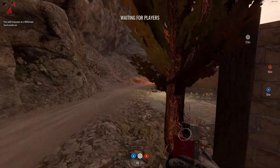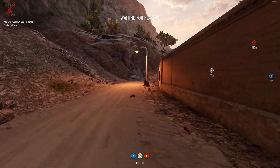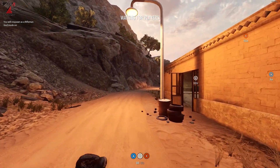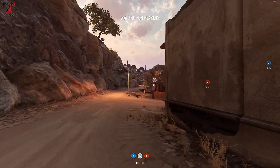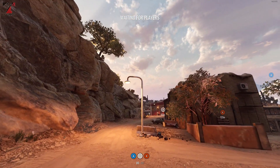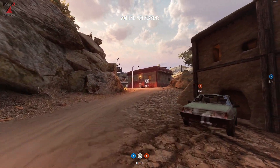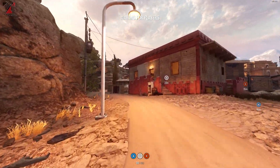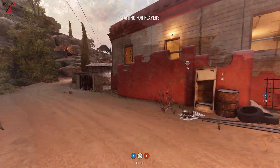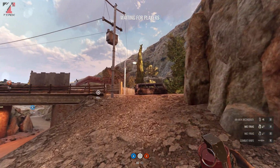This is a very good incendiary because it makes it impossible for insurgents to snipe at you from this window. So if you don't get them with the grenade before they get to B, you can stop them with an incendiary in the window. These are the two grenades I use the most on the security side. Now for the first grenade from the insurgents' side.